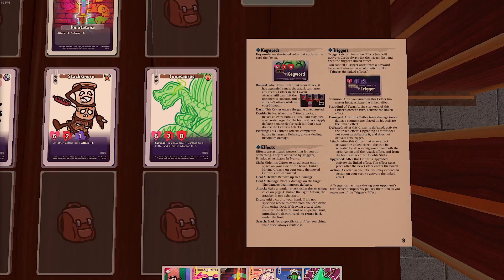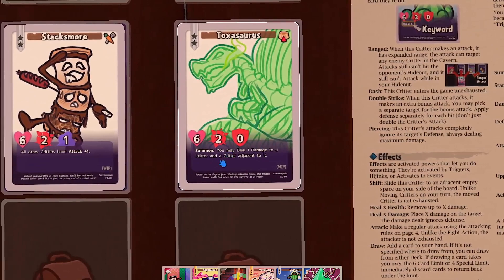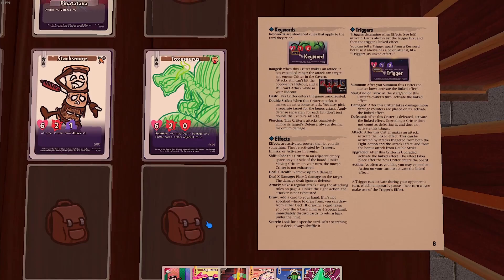Triggers and effects are often together on cards — triggers determine when effects activate. Summon means when the critter is summoned into the game. Start/end of turn means at the start or end of the critter owner's turn. Damaged means after the critter takes any quantity of damage. Defeated means after the critter is defeated. Attack means after the critter makes an attack against an opponent. Upgraded means after the critter is upgraded. And Action means you can spend one or both of your turn's actions to activate the linked effect.